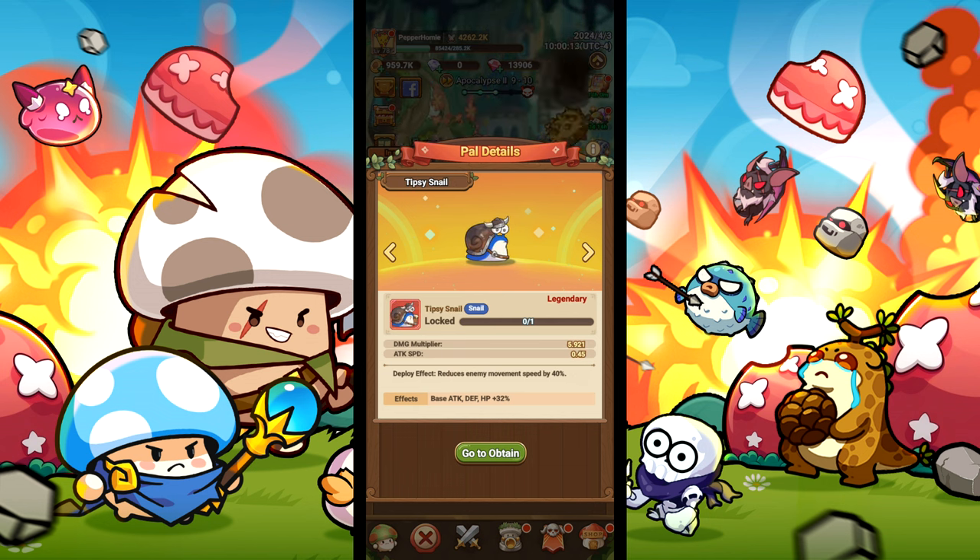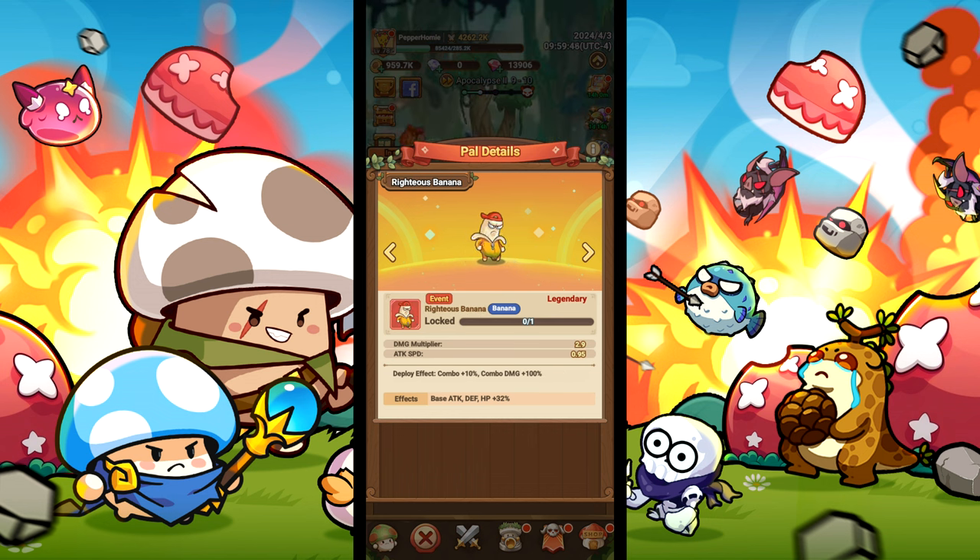We also need tipsy snail to reduce enemy movement speed by 40%. If you happen to have righteous banana, use him instead of the snail, since you get 100% more combo damage and 10% more combos with him.